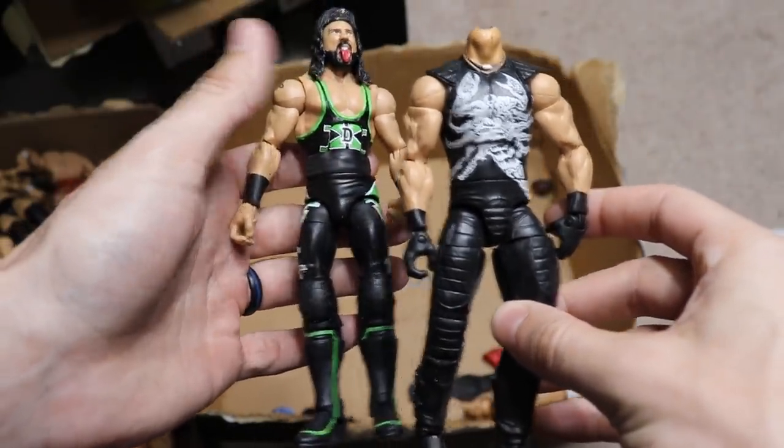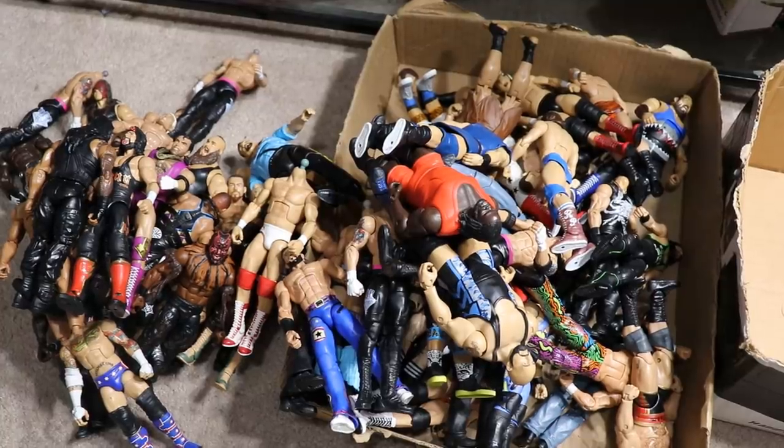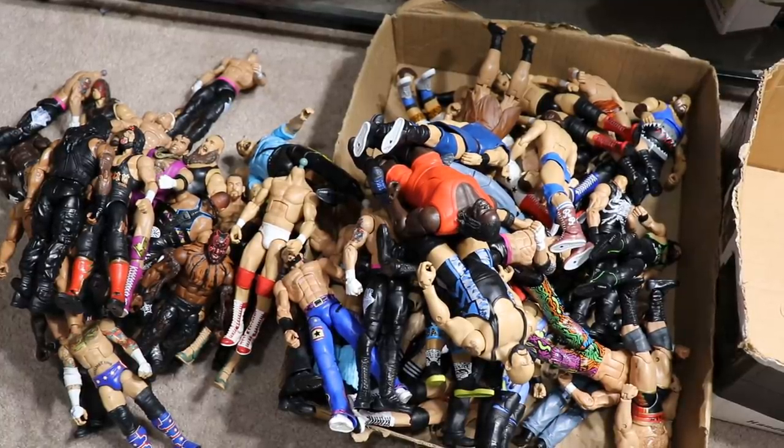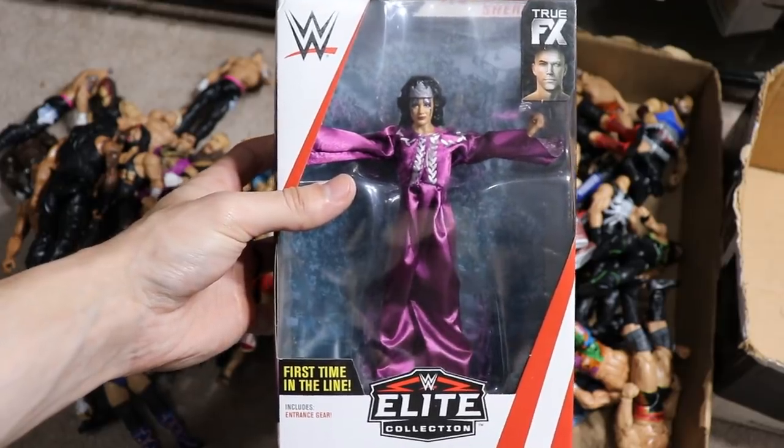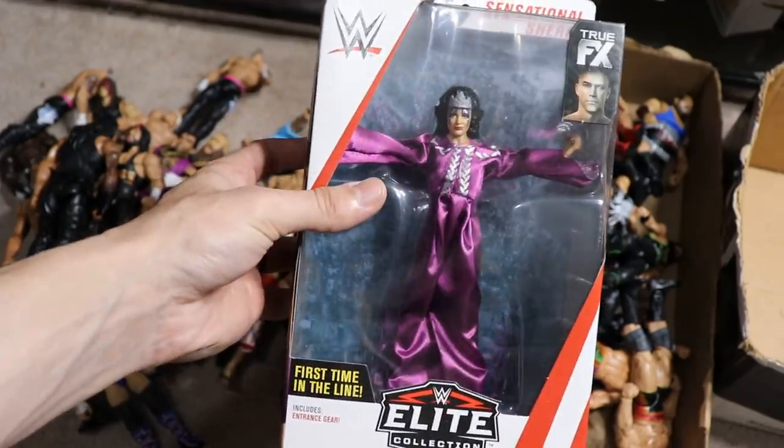The last two figures we have are this Elite 30-something Xbox, Elite 33 Xbox I think, and then this headless Defining Moments Sting. I think that is every single figure I have up for trade at the moment. I also have those basics, so if there's a certain basic that you're looking for please hit me up in the comment section or if there's a certain figure you're looking for please don't hesitate. Oh yeah — I forgot one figure that is also up for trade: this Walmart exclusive Elite Sensational Sherri is also up for trade.